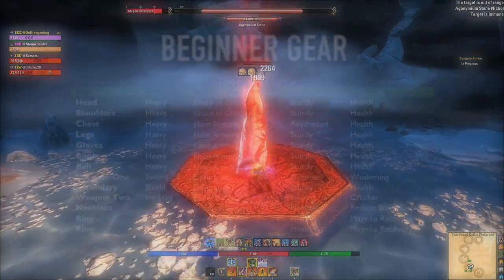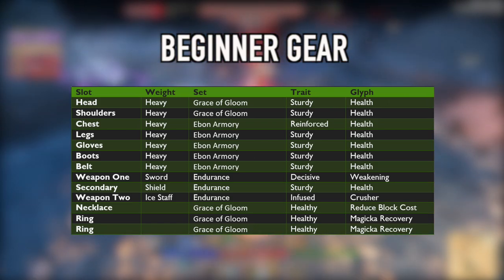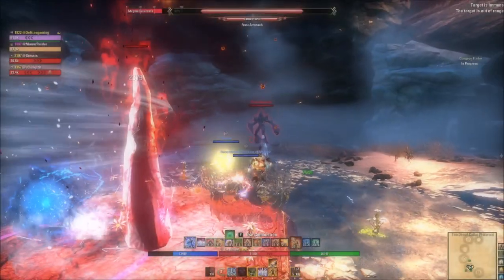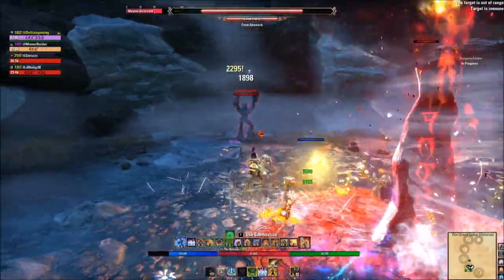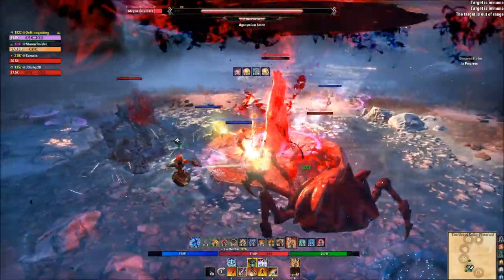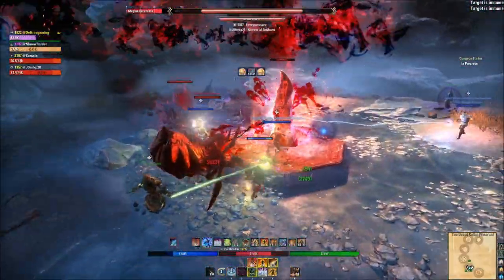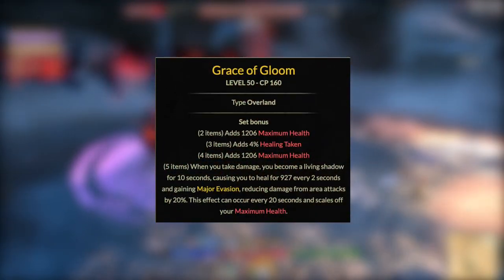For beginners: the easiest sets to collect straight out of the gate are overland sets, because you can obtain them at level 3 or Champion Point 160 and buy them off traders, and most are very cheap. The number one set I'd go for straight out the gate is Grace of Gloom, which comes from the Summerset overland set.